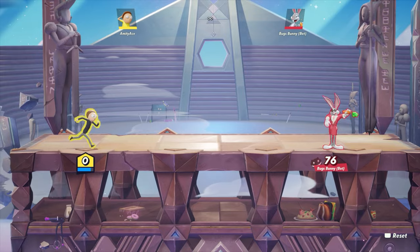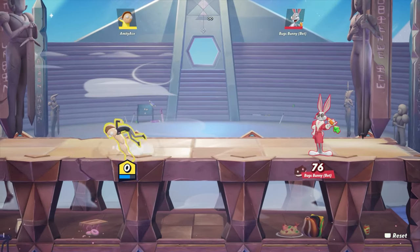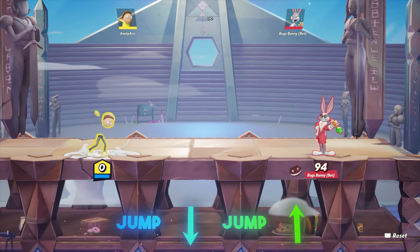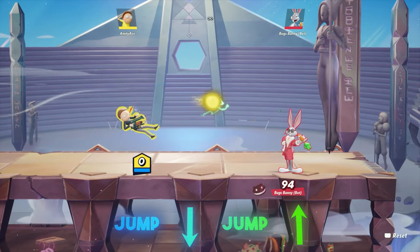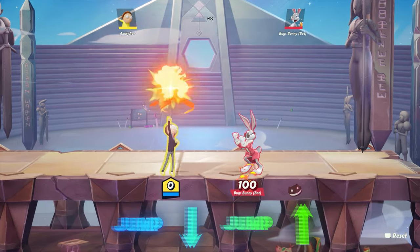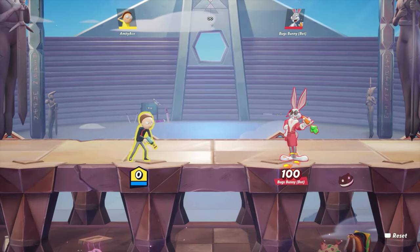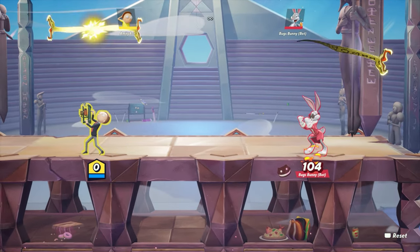Two other moves I feel are really useful for people who just started playing Morty: his down-up attack. When something happens, hit him with the down attack, then jump up again and hit upward — so jump and hit triangle and up at the same time. The reason you want to jump up again first is because if you don't, the wrong move comes out, and you don't want that to happen.